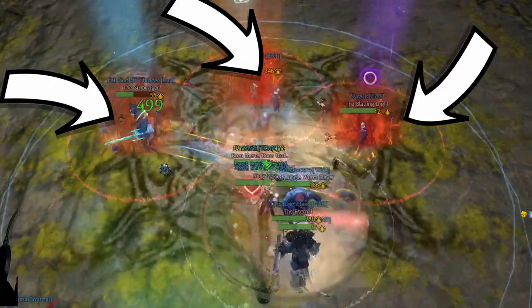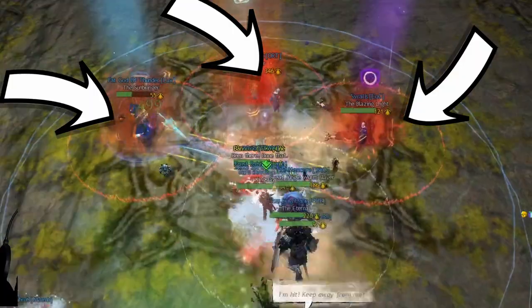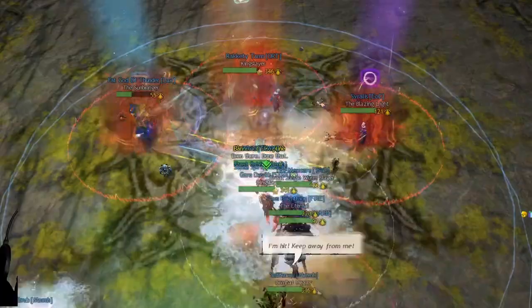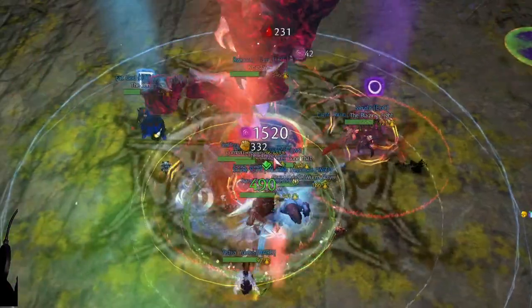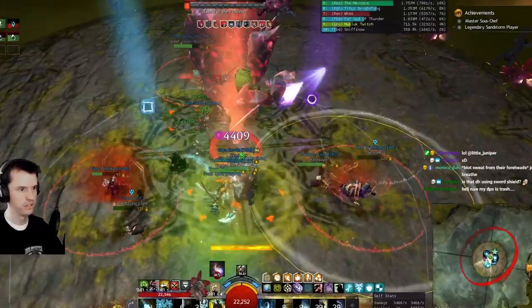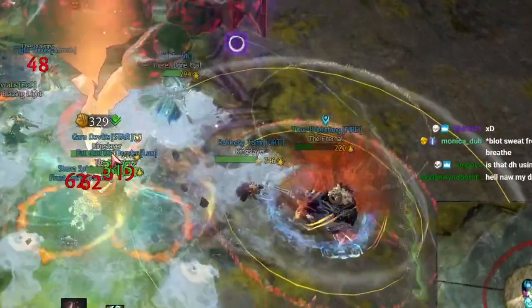Up to three people at a time get agony — it's a red circle around them that kills nearby players. Have them stand around the boss like this, a happy little square. Three agonies at the most. If you have agony, get out of the group. If you lose agony, come back to the group. Downstate agony doesn't hurt, so feel free to slap them awake.